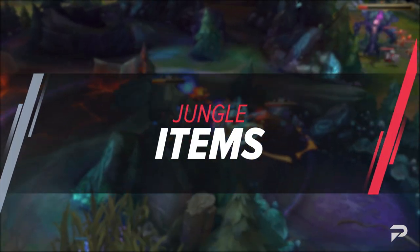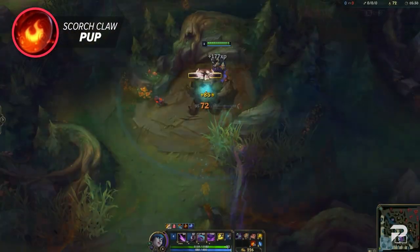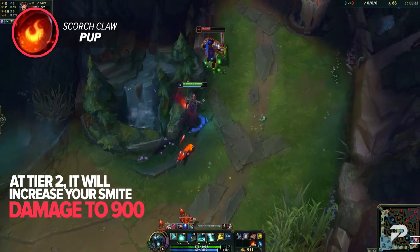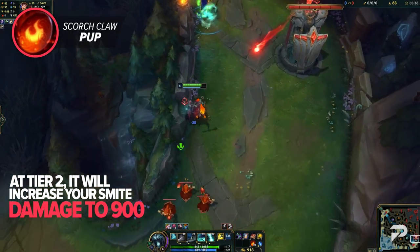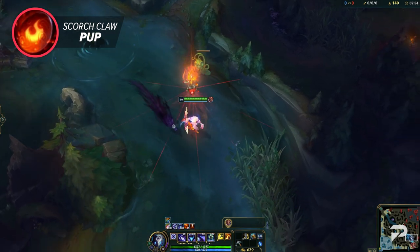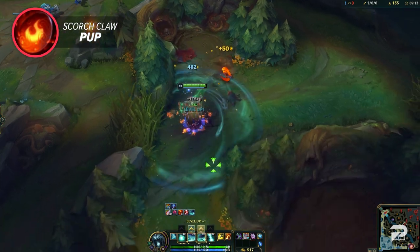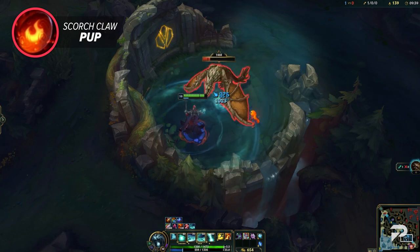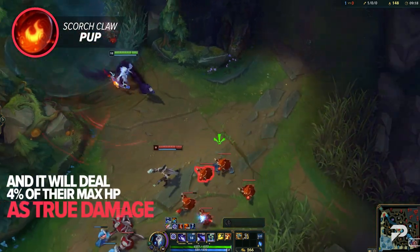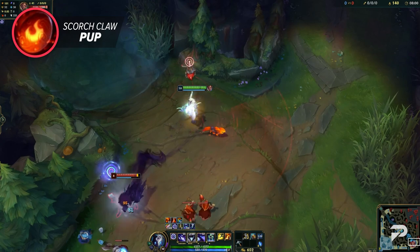Starting us off strong in the jungle, we've got the Scorchclaw Pup starter item. This will summon a Scorchclaw Pup to assist you as you clear jungle camps. As you kill jungle camps to feed your new pup treats, it'll reach two different tiers. At tier 2, it'll increase your smite damage to 900 and you can smite enemies for 20 to 160 damage and slow them. Once you reach tier 3, your pup will fully evolve and grant you a passive effect, plus your smite will deal 1200 damage to monsters.